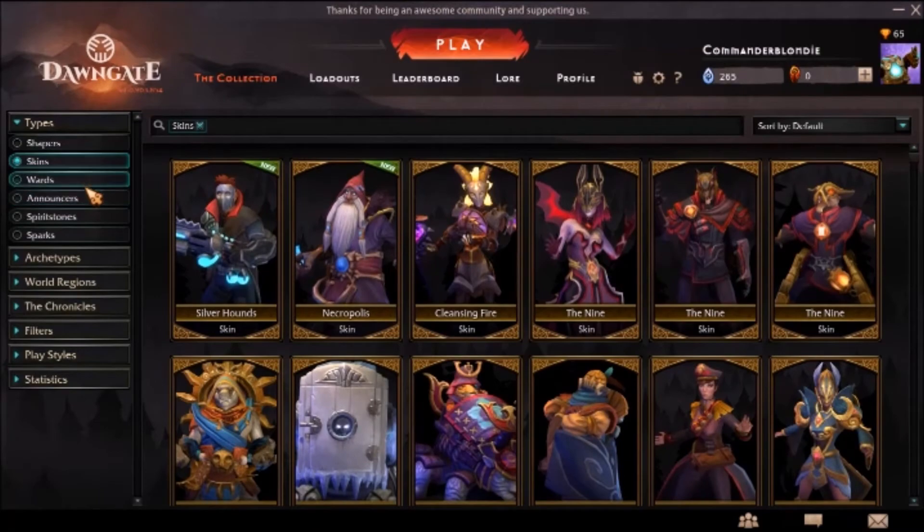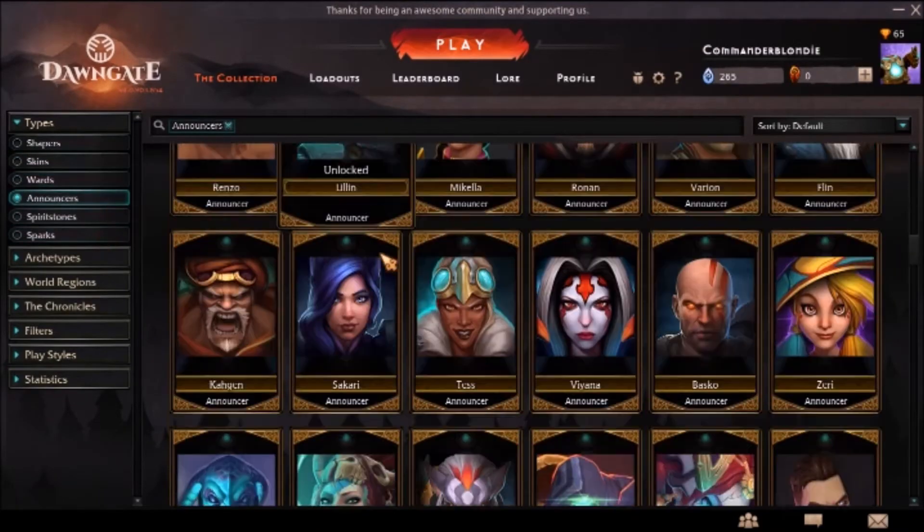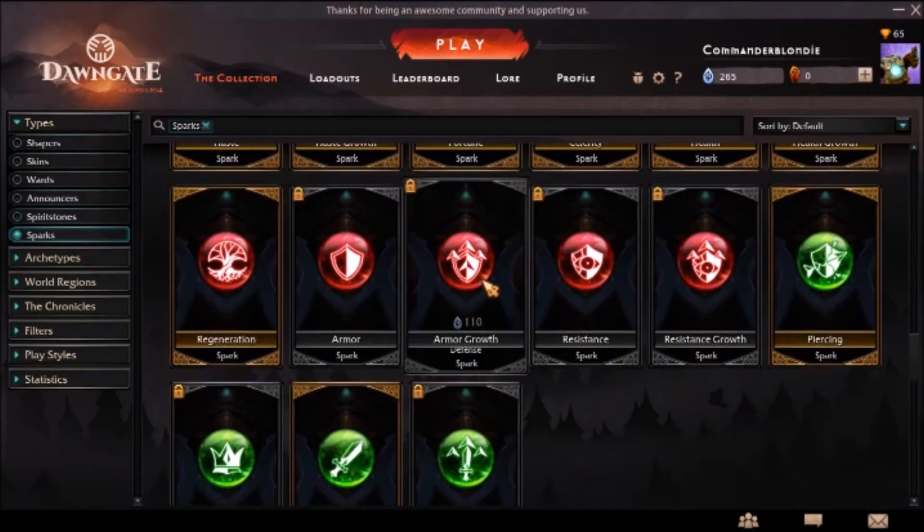What I don't understand is, war skins are also unlocked, announcers — but the spirit stones and sparks are not all unlocked.